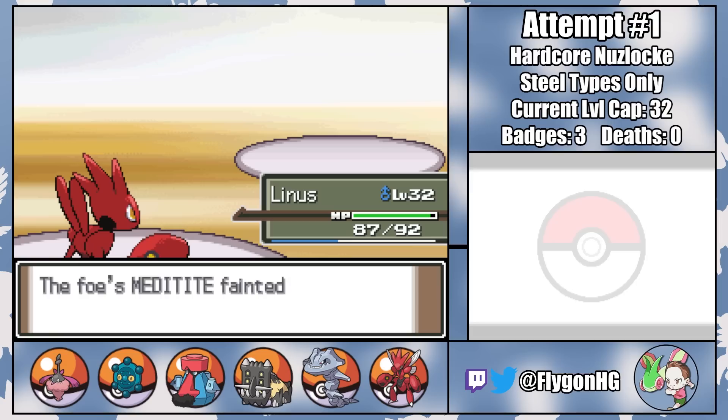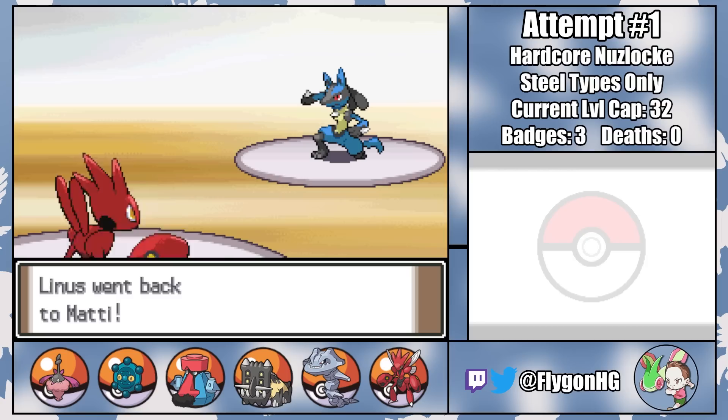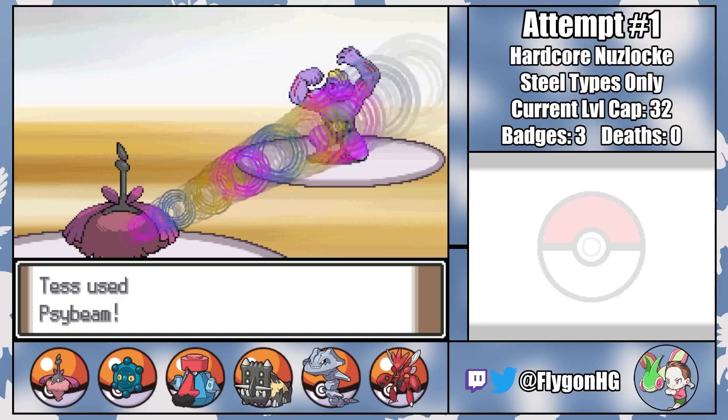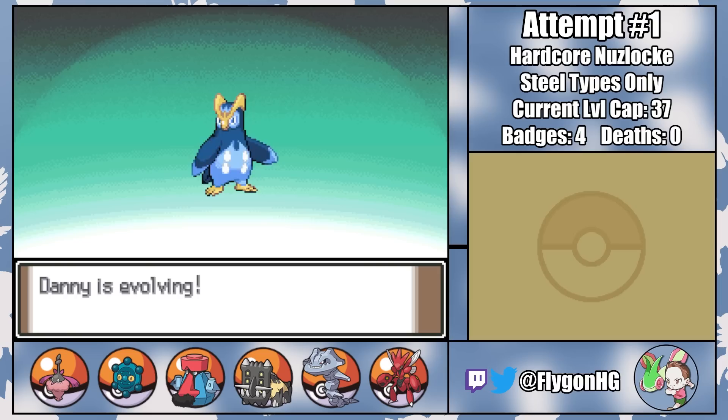That brings in Maylene's own Ace — all according to plan. Linus is able to tank a neutral Force Palm, letting him go for a slow U-turn to bring in Reuben for free. Our beefy boy has to take a nasty super-effective Force Palm, but being the defensive tank he is, it barely leaves a dent, letting him retaliate with a massive Dig that gets the KO on the next turn. That just leaves Machoke, but Tess can come in and do some damage with Psybeam. Then I switch back to Linus, who tanks a Karate Chop on the switch and ends Operation Punch-Out with one last Wing Attack, netting us badge number four.